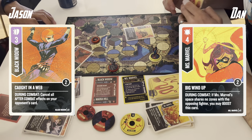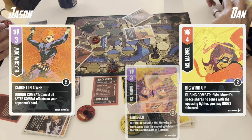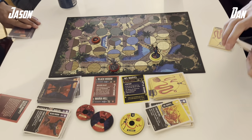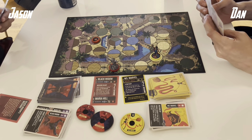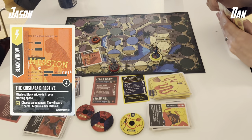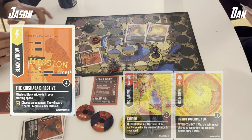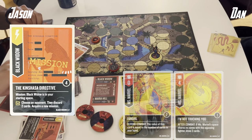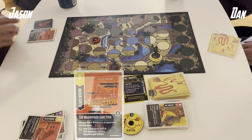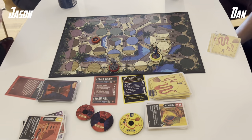It's a Big Windup into a Caught in the Web — the Caught in the Web does absolutely nothing to a during-combat effect. So Dan will boost Big Windup from a 4 into a 7. I take 4 damage from this flying fist from the low ground. I will retaliate by playing the Kinshasa Directive — I am at my starting space again. Dan will discard these two attack cards, which kind of support each other: one draws cards, one gets bigger the more cards in hand. I find the Madripoor Sanction once again and put it in my hand.